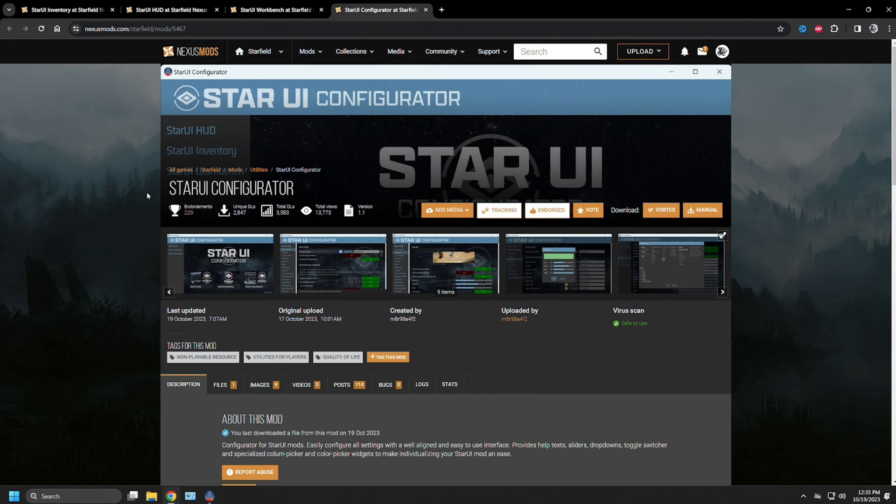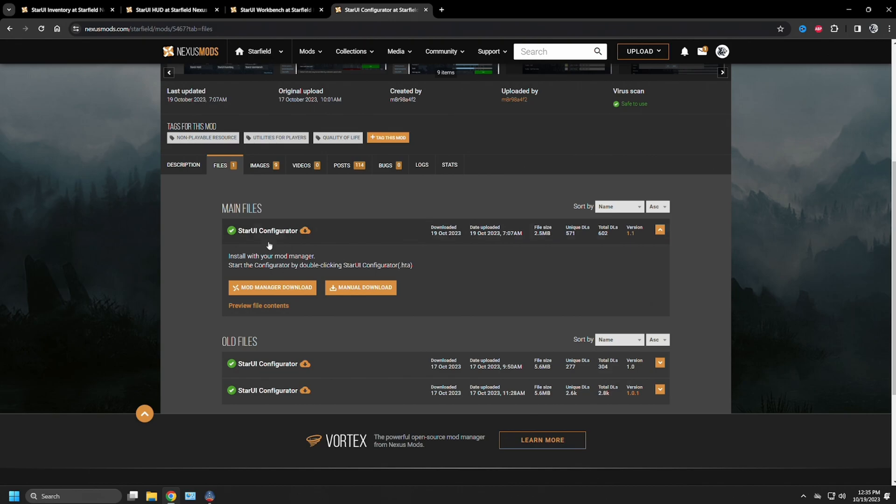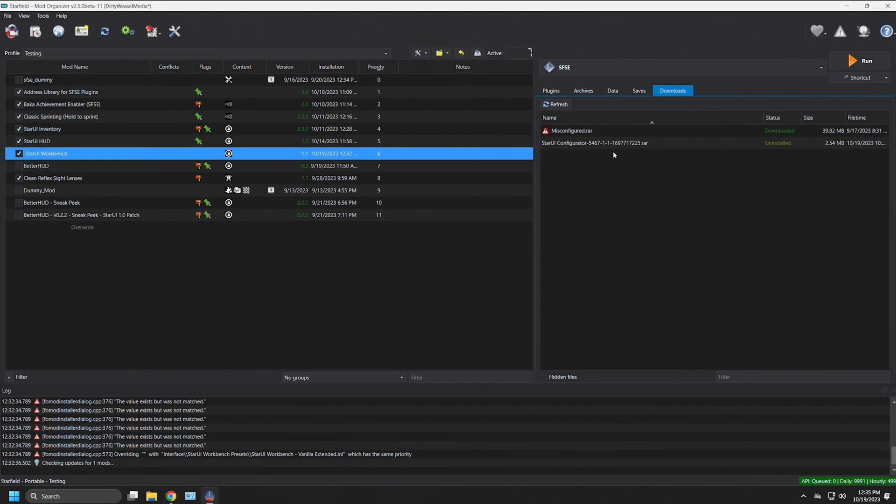Over in the Files section you'll see the Star UI Configurator. You can go to 'Download with your mod manager of choice.' I do not recommend a manual download and manual install into the main Starfield directory — just a bad idea in general. It's had a couple of changes, but we're at version 1.1 as of the making of this video. Download it with your mod manager of choice; we are using Mod Organizer 2.